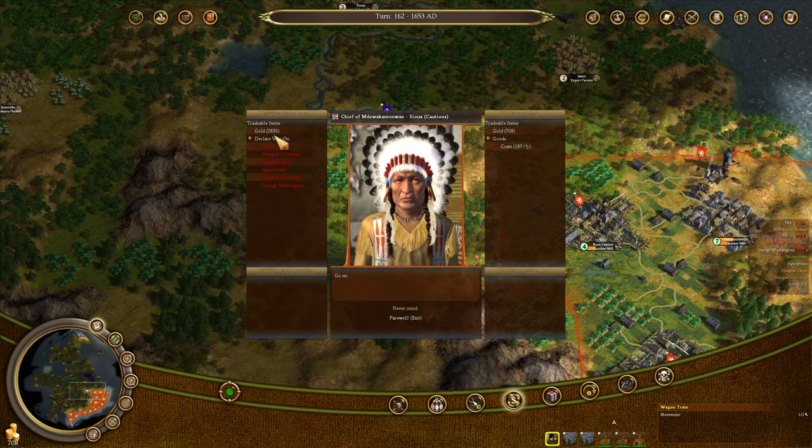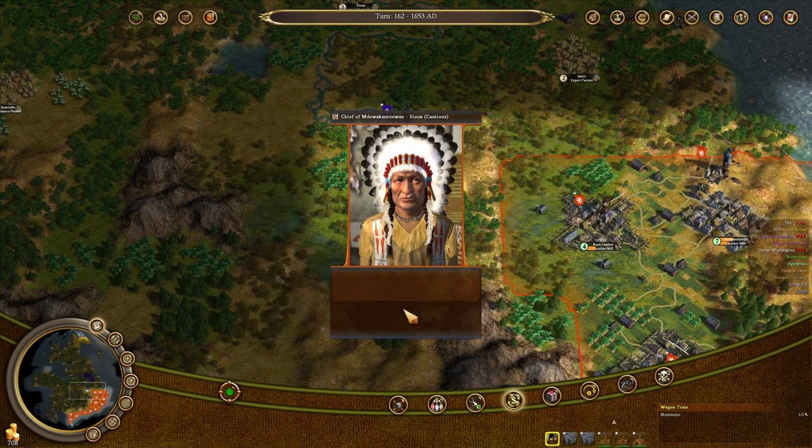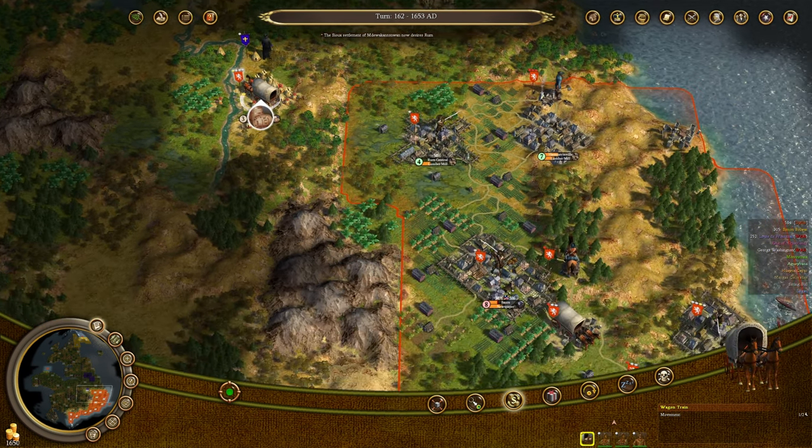The Sioux only have 2,830 gold left. Well, I guess that's reasonable — I'll take that. They now want rum, which is actually a good choice. I won't be able to trade them much more, though.